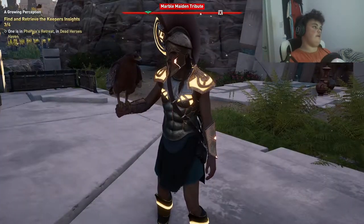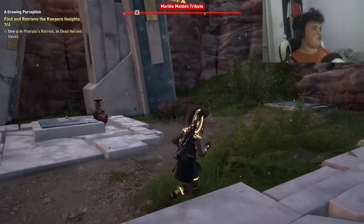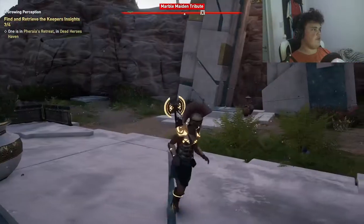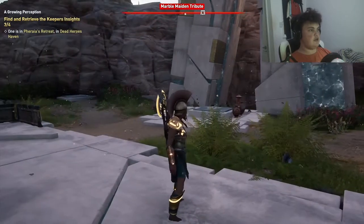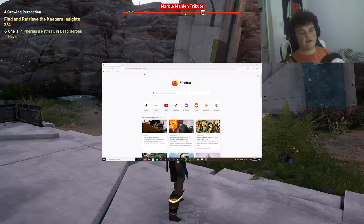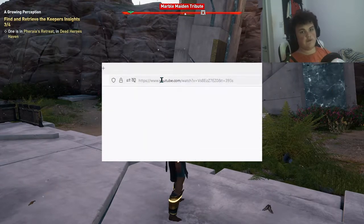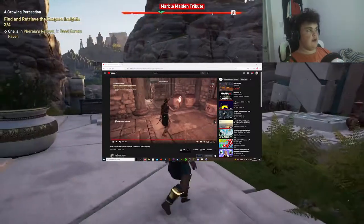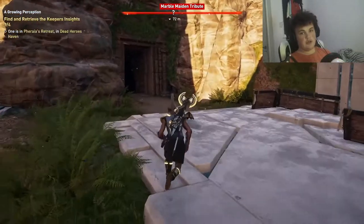Hello guys, welcome back to True Gaming HGA. This video is a tutorial for Assassin's Creed Odyssey in the Fate of Atlantis DLC — specifically how to find and retrieve the Keeper's Insights, number 3 out of 4. I saved this one for last because it's the hardest one. Before I found it, I watched Laughing Boy's tutorial — I'll be leaving a link in the description — because he did help me out and I want to give him a shoutout. I got stuck on this and didn't know where it was, so now I'm going to show you.